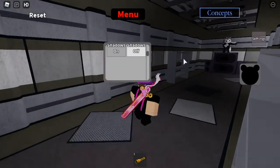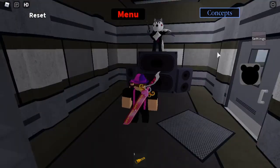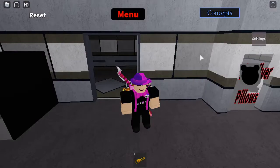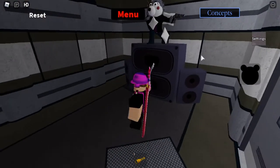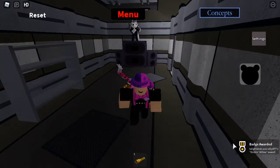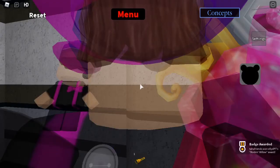Alright. So the first badge is right here at the end of the first room where the badge morphs are. Just touch the speaker, then you'll get the Rocking Willow award.